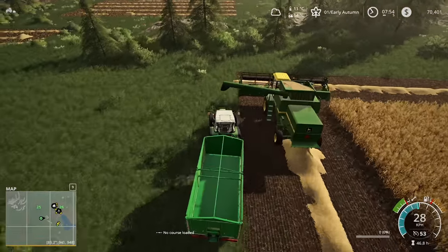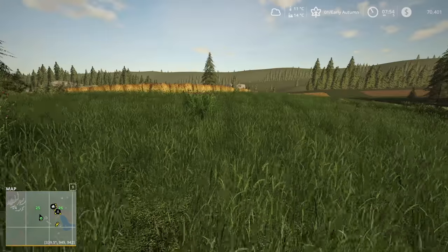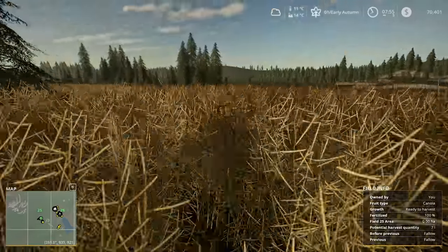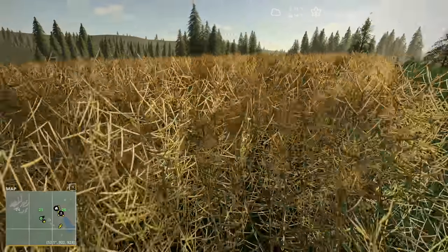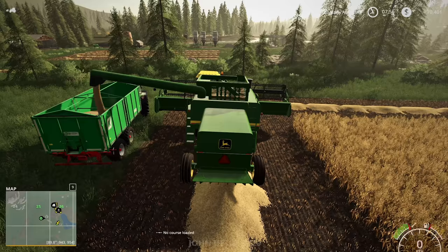So the first lot of oats is going into the trailer — it's going to be more than a full trailer from here. We've got our canola over there ready to go. Potential harvest quantity showing seven litres — that's weird. It's only because it's a custom field so it doesn't give you the proper field area data.